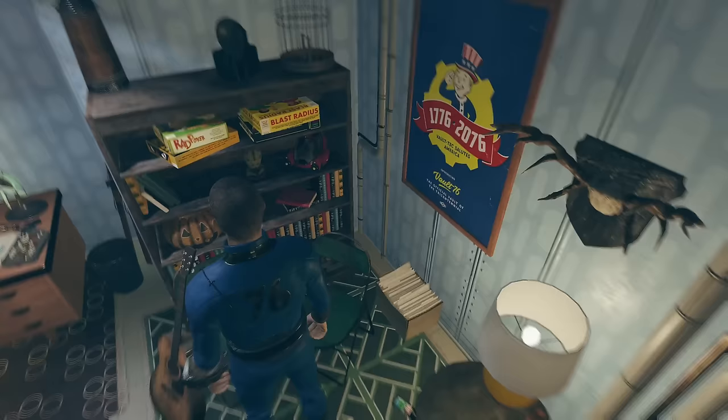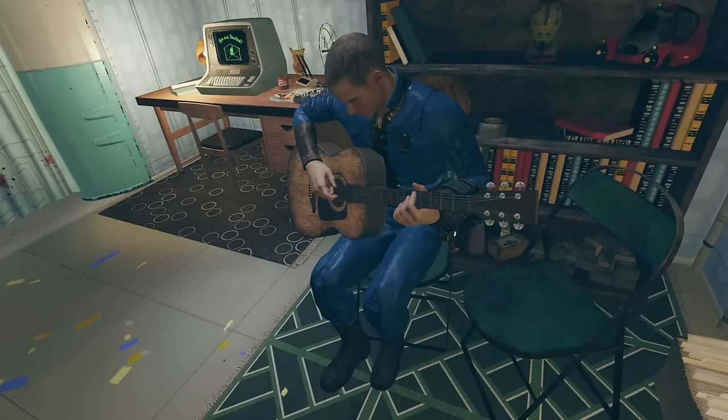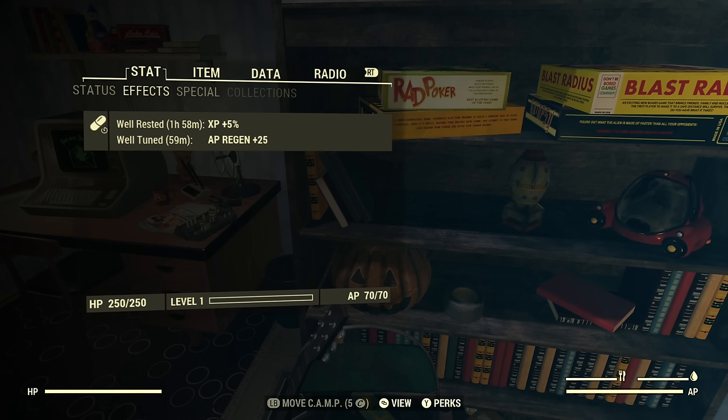The other thing you want to do is play the guitar. It'll last about 30 seconds — you'll just play the same riff over and over — and then you'll get 'Well Tuned' in the upper left-hand corner. Once that's done, finish playing. In the Pip-Boy you'll see 'Well Tuned' for one hour, giving you AP regen plus 25.